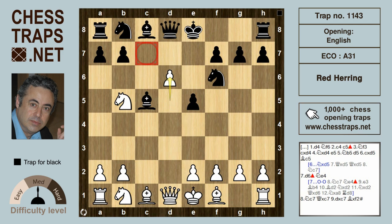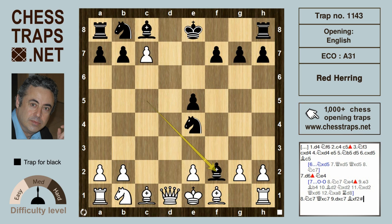This allows the knight c7 invasion check, because obviously after knight c7 black will sacrifice the queen — queen takes on c7 — and after d-takes c7, bishop takes f2 is checkmate. So this has been the red herring trap in the English-type opening, and thanks for watching. Bye bye.